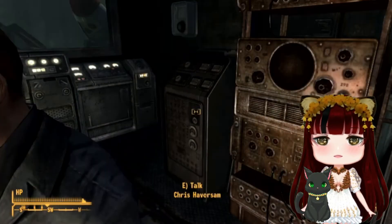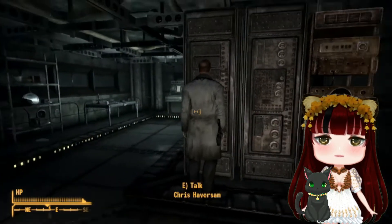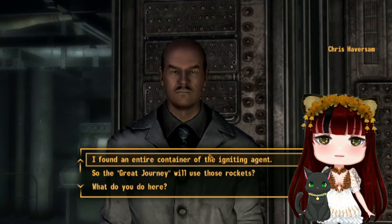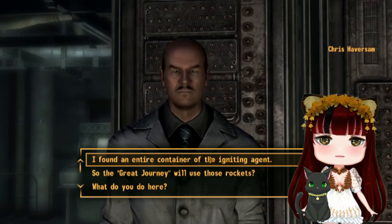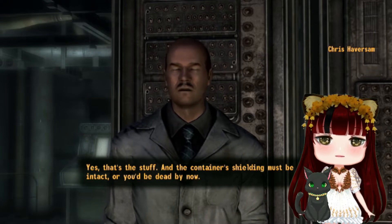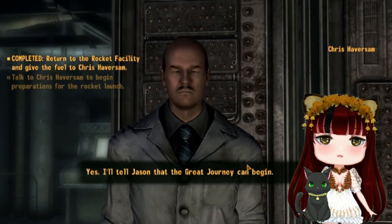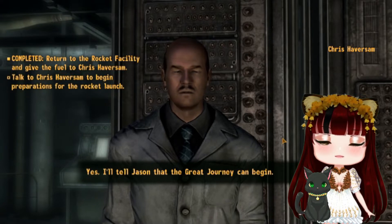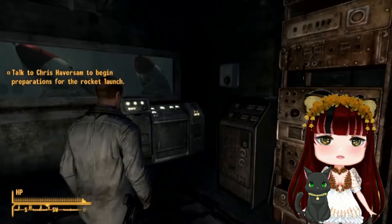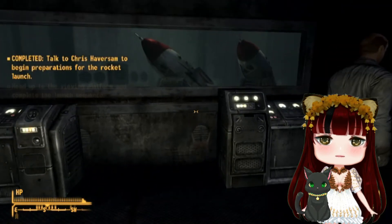At this point we'll be heading back to talk to Chris Habersam. He asks if we've found the components, and we confirm we found an entire container of the igniting agent. He confirms the container shielding must be intact. The rockets are ready to launch, and he'll tell Jason that the great journey can begin. We have everything we need.